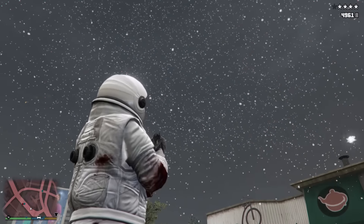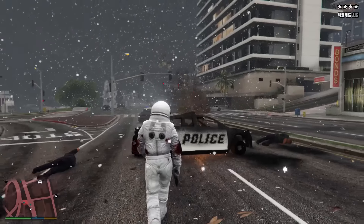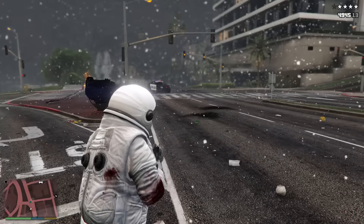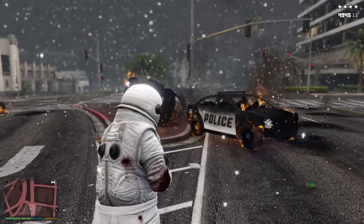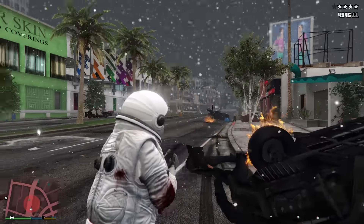Then last year with the Christmas update we got something really different. We got the standard things such as snow, vehicles, outfits, and whatnot, but Rockstar also added the snowball mechanic where we could pick up snowballs and throw them. We also got Christmas gifts from Rockstar — a stocking cap and I believe $500,000, though that may have been the year before.